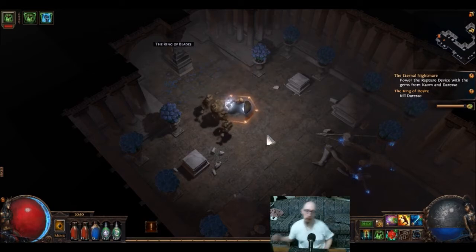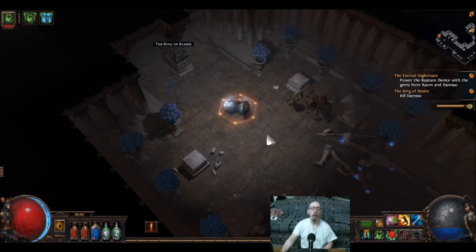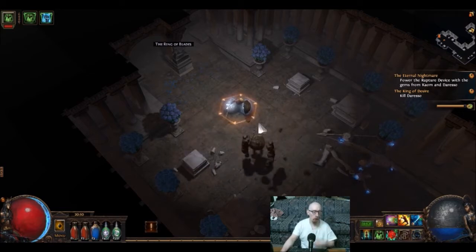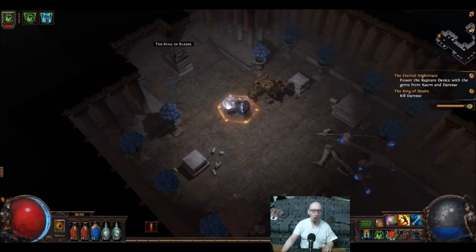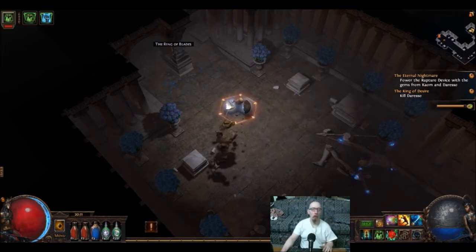Second attempt. I just remembered — I had the same issue on my shadow character too. Basically, evasion is pretty much worthless against this guy. I think many of the attacks he does are actually spells and not physical abilities. So yeah, this is going to be a very difficult fight, but I'll give it one more go. If this doesn't work, I'm going to cut it off because I gotta get ready for work and make this blog post, et cetera.